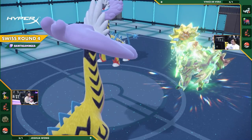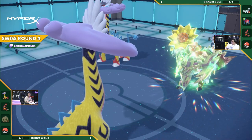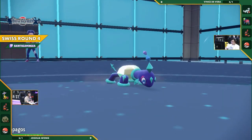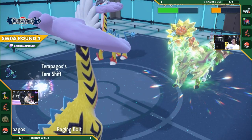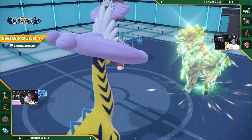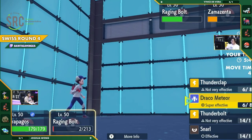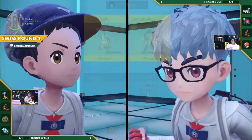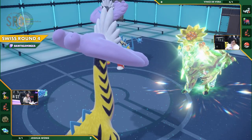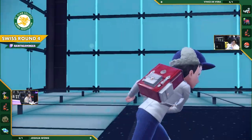Raging Bolt's still in this, but it's kind of deadweight at this point with how low it's been lowered. Minus three, I believe, at this point, and being the last two Pokémon meaning it can't switch out — this is essentially a 2v1 situation for Vince. But now we're finally seeing that Restricted Mon come into play. Vince has already revealed his hand, while this Terrapagos is still just about to be unleashed.